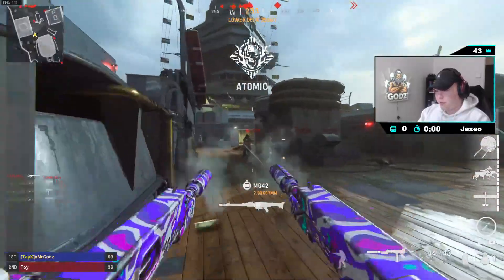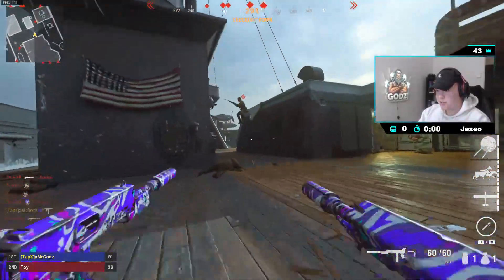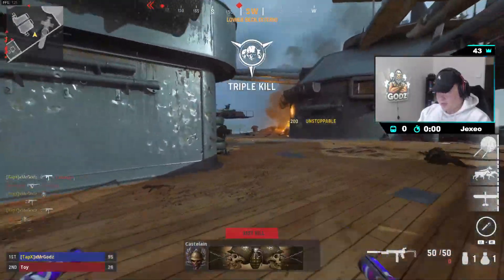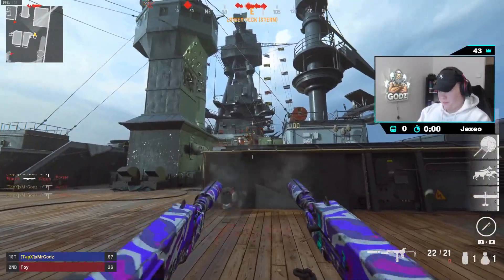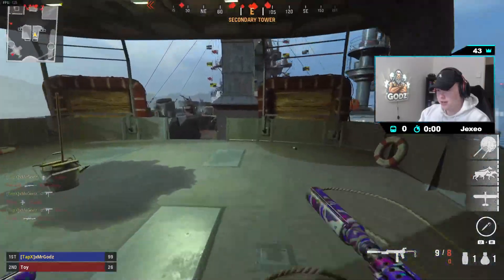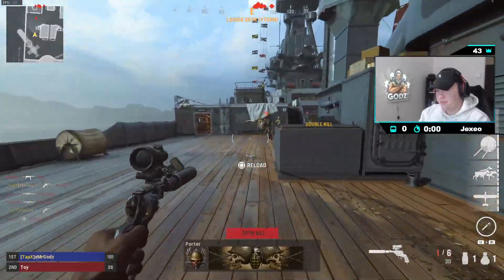I remember playing USS Texas and spawn trapping — especially on the other side. You can get a nasty spawn trap going over there. There's a famous fast nuke that was gotten on this side right here. Look how accurate it is! Over on this side it's really OP — you can sponge this area, come behind here, walk up, and get kills right there. They keep spawning back here, which makes it pretty powerful.